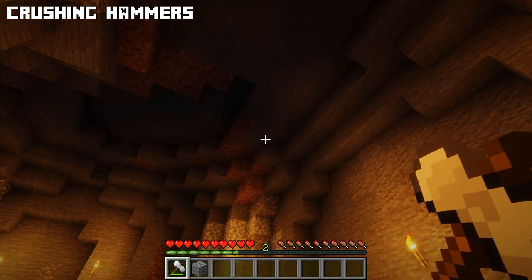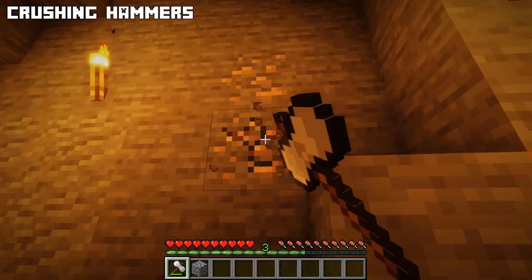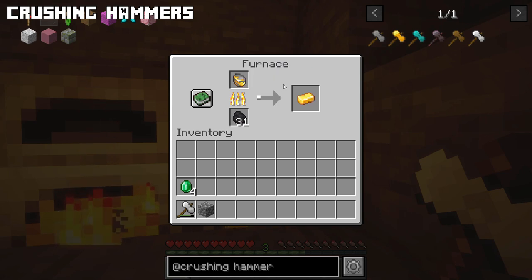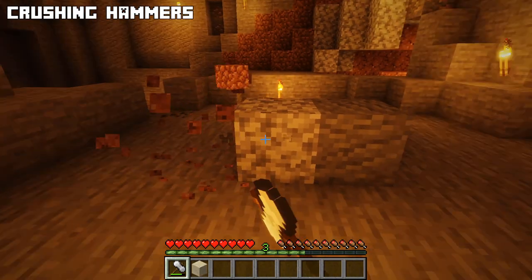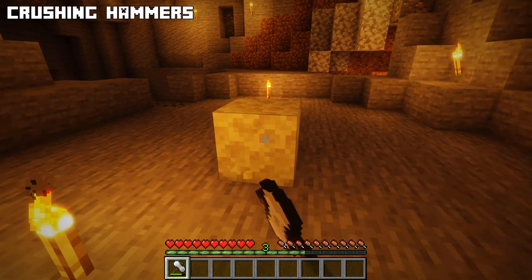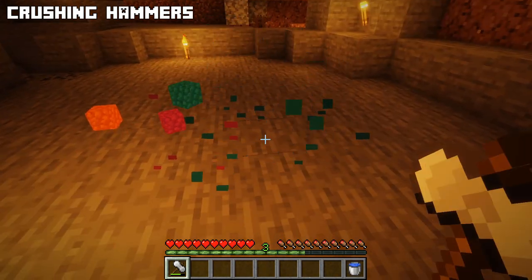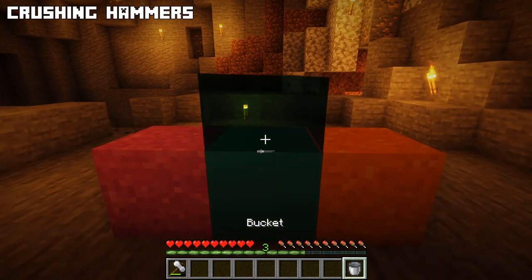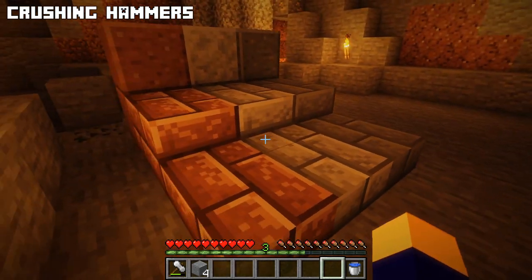The last mod of today is Crushing Hammers. Crushing hammers have a 50% chance to duplicate an ore when mined. Iron and overworld gold ore now give iron and gold chunks that can be turned into ingots with a furnace. Cobblestone can be turned into gravel with the hammer and gravel into sand. Granite, diorite and andesite can all be turned into new colors of cobblestone, gravel and sand. All concrete blocks can also be turned into cobblestone of the same color, and into concrete powder that can be turned back into concrete blocks with water. Polished granite, andesite and diorite blocks can be crafted into nice-looking bricks, slabs and stairs.